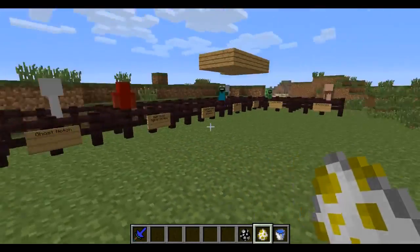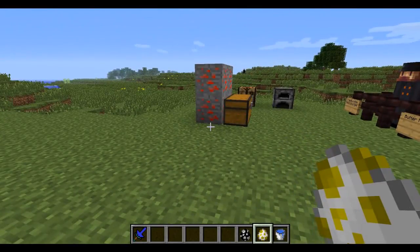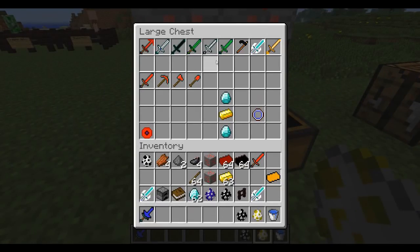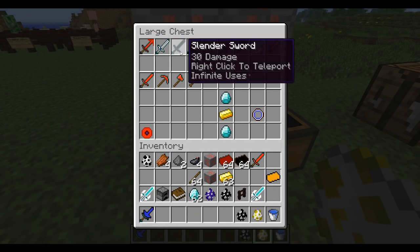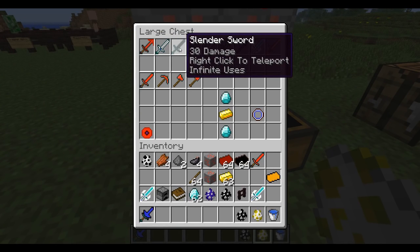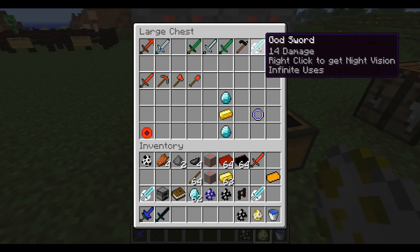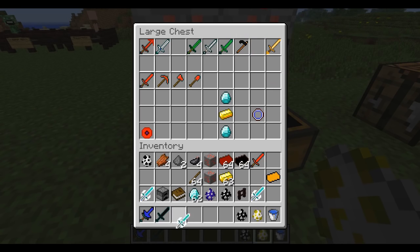Those are a bunch of the mobs, but there are a few more which I'm going to show you as we go along with the mod. Also one new ore as well. Here are the new weapons: there is a hell sword that does 10 damage, ghost sword 6 damage, slender sword 30 damage and right-click is teleport. Zombie sword 7, skeleton 6, creeper 8, wither 18, God sword 14.